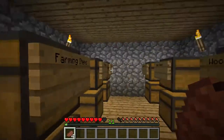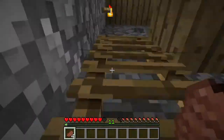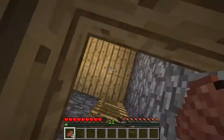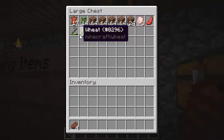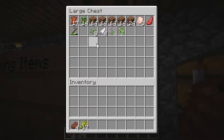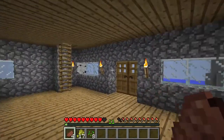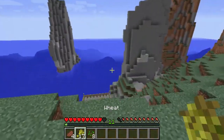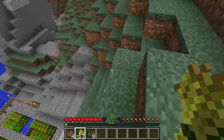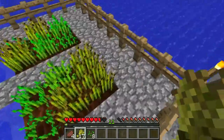Today we are going to go mining, but before that I want to go check on the farm. Let me go to the farming items, grab all this wheat and all these seeds. We want to breed the cows and also collect all of the wheat that is ready to be harvested.